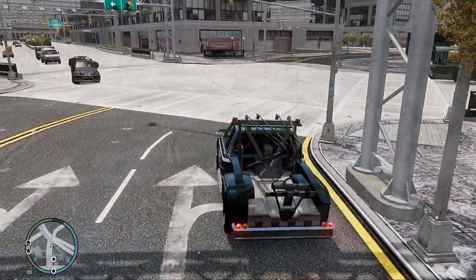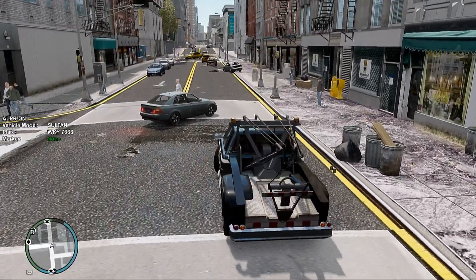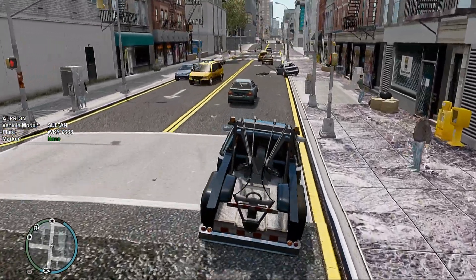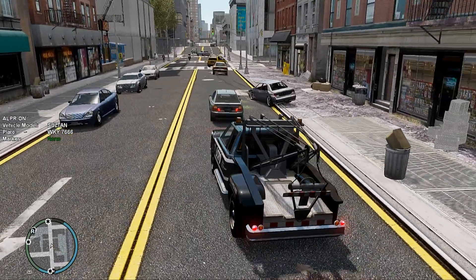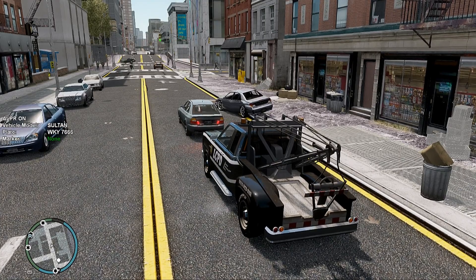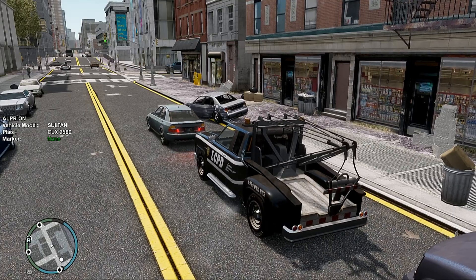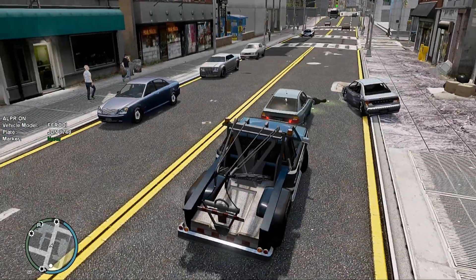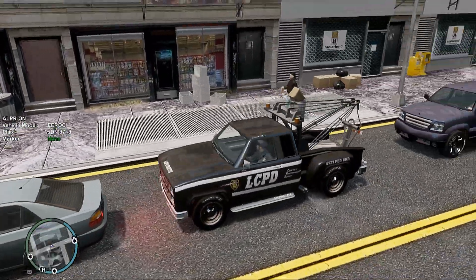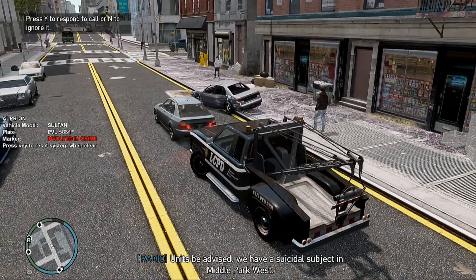Alright, going back on patrol. You just missed it — there was a Cavalcade that ran into the side of this vehicle but it drove away. It was one of those runaway vehicles that my police helped respond to. It was driving erratically and just ran straight into this car. As you can see, it's a pretty big dent.